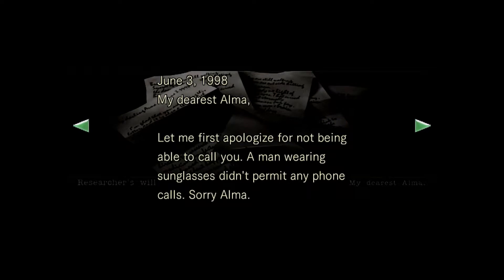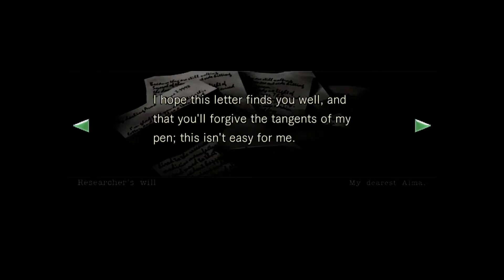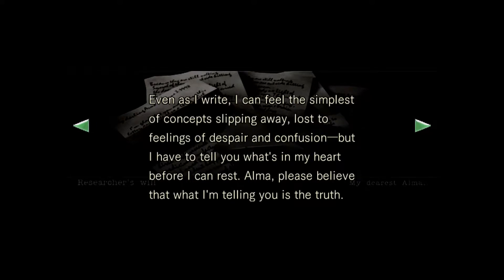June 3rd, 1998. 'My dearest Alma, let me first apologize for not being able to call you — a man wearing sunglasses didn't permit any phone calls.' What do you want to bet that's Wesker? 'I sit here trying to think of where to begin, of how to explain in a few simple words all that's happened in my life since we last spoke, and already I fail. I hope this letter finds you well and that you'll forgive the tangents of my pen — this isn't easy for me. Even as I write, I can feel the simplest of concepts slipping away, lost to feelings of despair and confusion.'